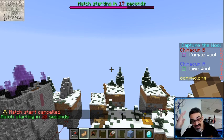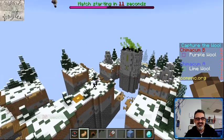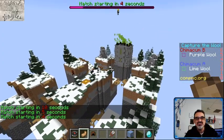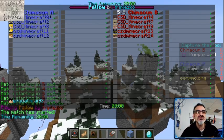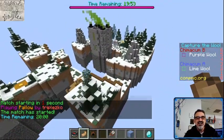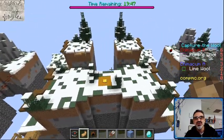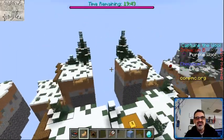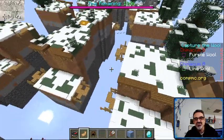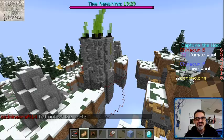Welcome, we got off to a rocky start here with our first game of the spring league for Comp MC Capture the Wool, a Minecraft PvP esports game. For this game we've got Chimicum A versus Chimicum B — Chimicum versus Chimicum in their first real game of the season. They've been practicing together for a month or two, and these teams have been doing really well going back and forth winning matches. This is the first official game of the Comp MC spring league, and we're off to a start with Minecraft 14 Jackson falling off the world.